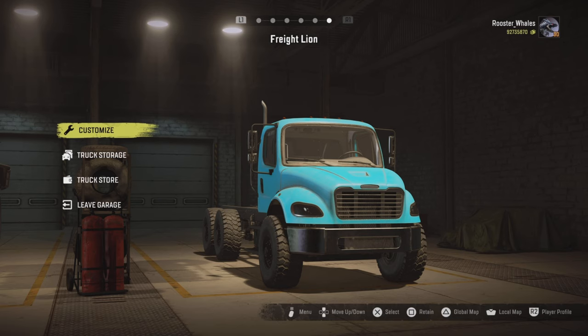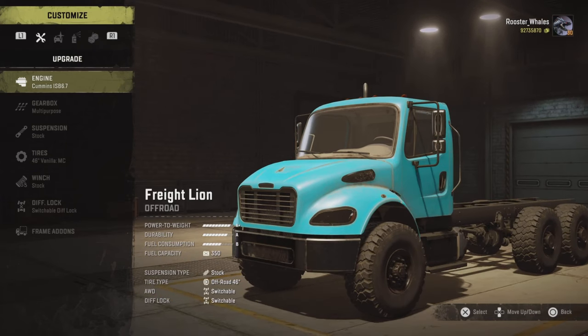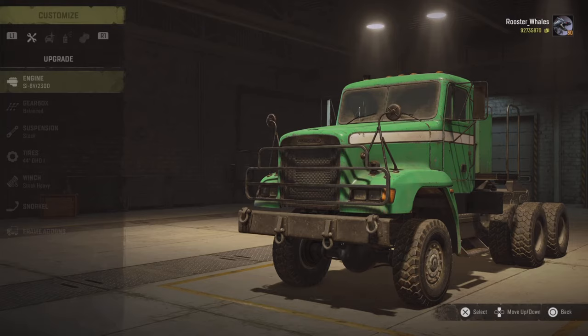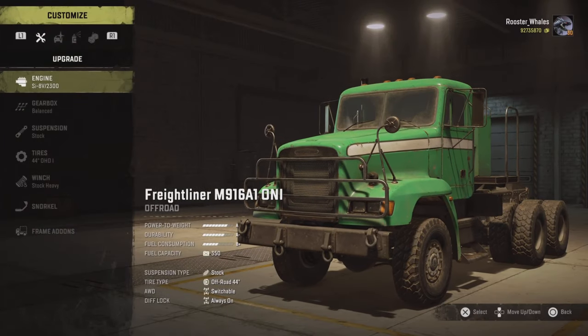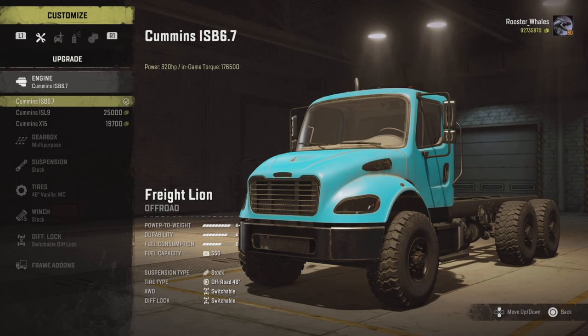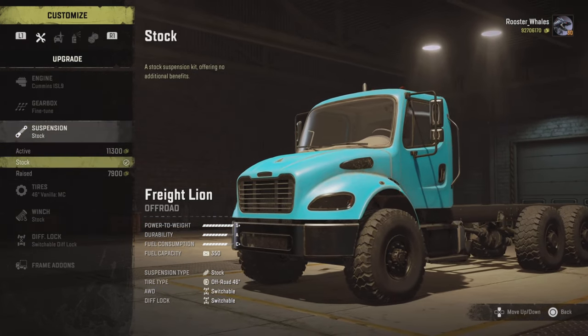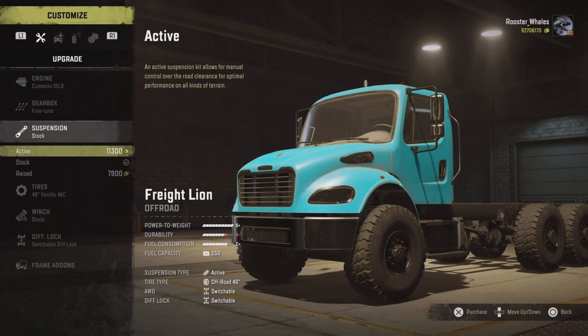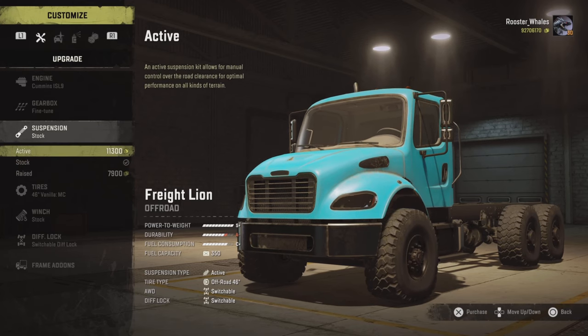It is the Freight Lion - I believe it's by Iceberg 101. In the description of this mod, it's supposed to be a modern version of the M916. Should I max it out? This good old Cummins engine - part of the fun is seeing how good a truck is, right?